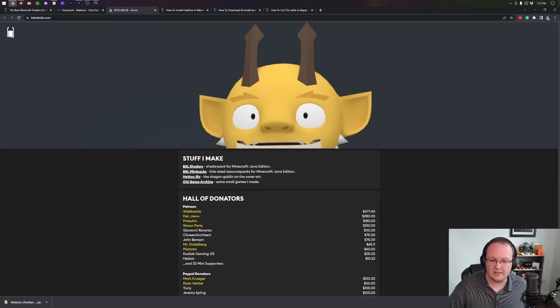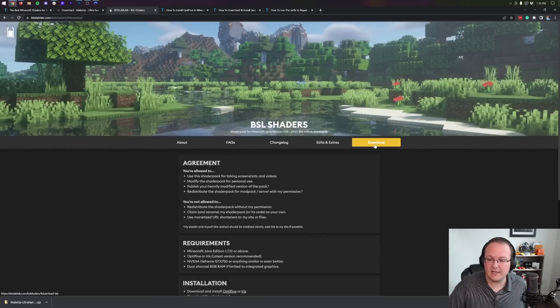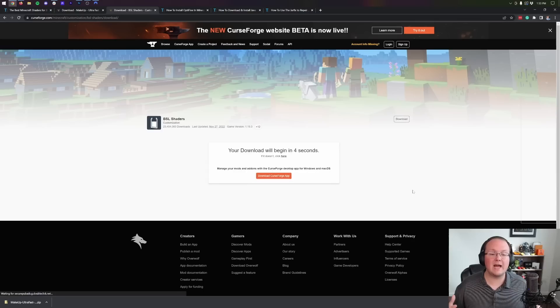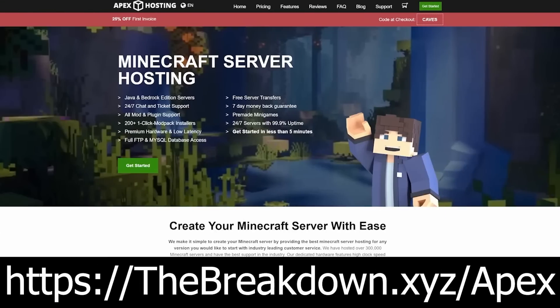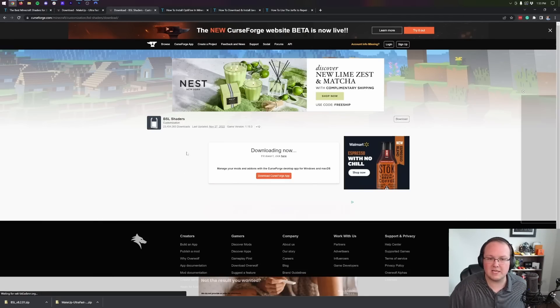For BSL Shaders, it's a bit more complicated. Once you're on the page, click BSL Shaders, then scroll down and click the Download via CurseForge button. The download will begin after a few seconds. BSL Shaders is downloaded — BSL is in the file name, so it's good to keep or save it.